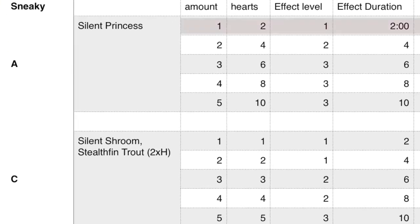Next is sneaky food. The best item by far is the Silent Princess — each one gives two hearts and two minutes of effect, two are needed for level two, and three for level three. This rare flower is found near the Great Fairy Fountains, the Master Sword, and other spiritually majestic areas. Below that is the Silent Shroom and Stealth Fin Trout — every shroom is one heart, every fish is two hearts; you need three for level two and five for level three.